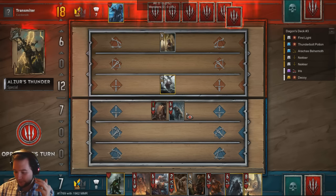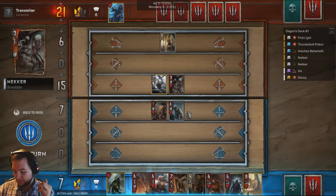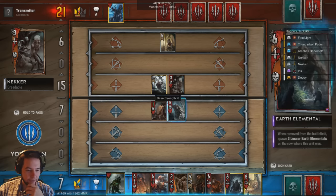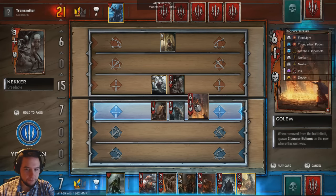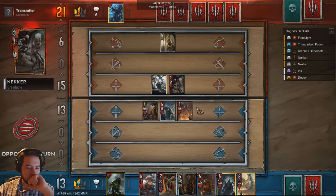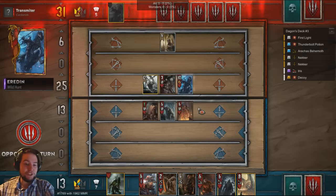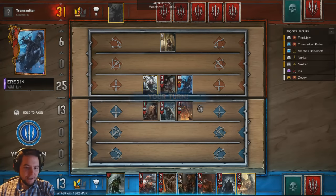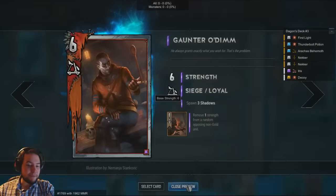Some people say maybe you should... the more cards you put in, the more golds and silvers you can get — increase the cap the more cards you put in. But I don't think it works very well. He doesn't know that I can't destroy Iris. I'm hoping he puts down a fog — I put Iris down and then Gauntaro Dim pings it for one. That'll be the dream.